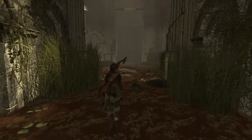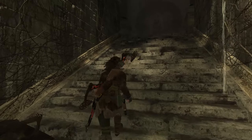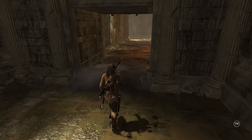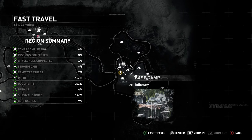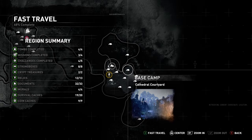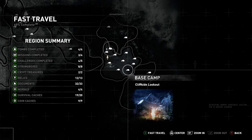Now we can make our way out of here to a fast travel point. I've got to jump over this trap — sometimes I forget to jump over the trap and I trigger it. Now I'm going to fast travel — not to where Jonah is, but to the lookout point. I'm looking for the cliff lookout. You want to go to the cathedral courtyard, but we want the cliff side lookout because that's the area where we need our last challenge and our last GPS cache, so that's where we're going next.